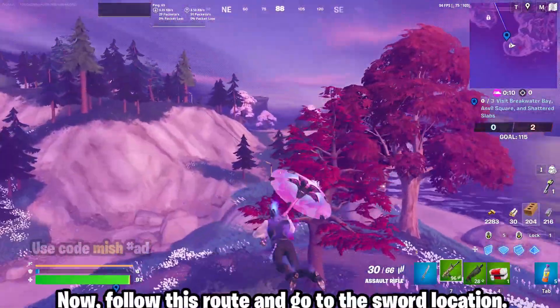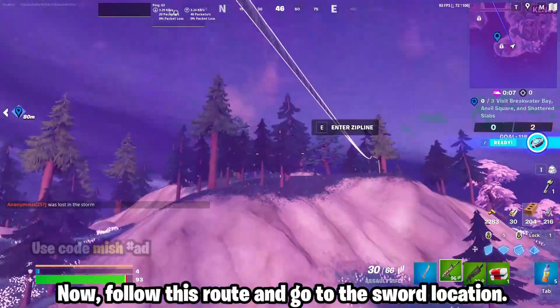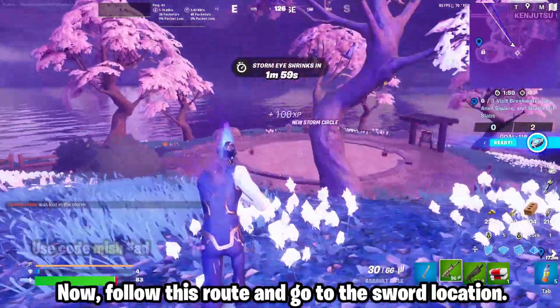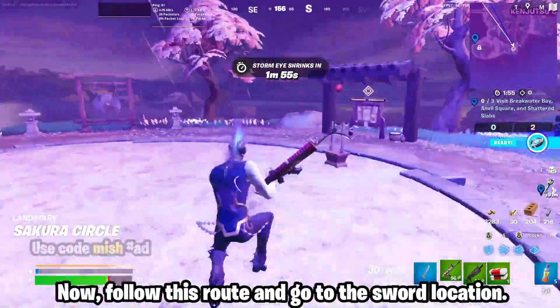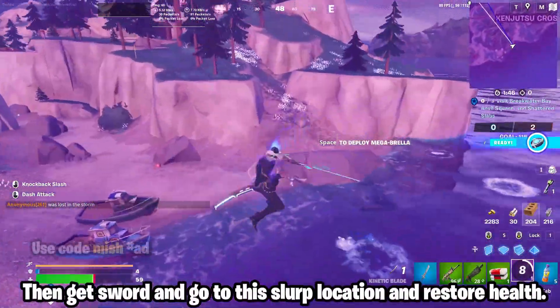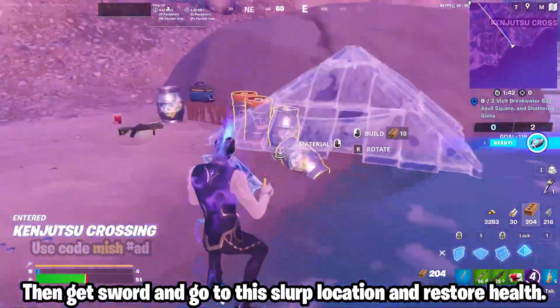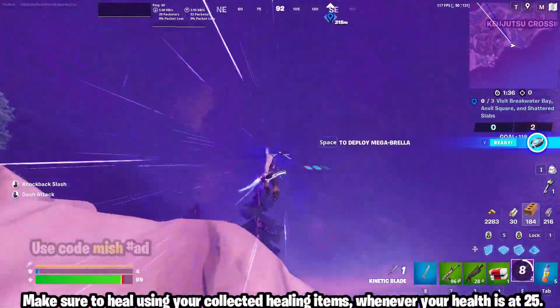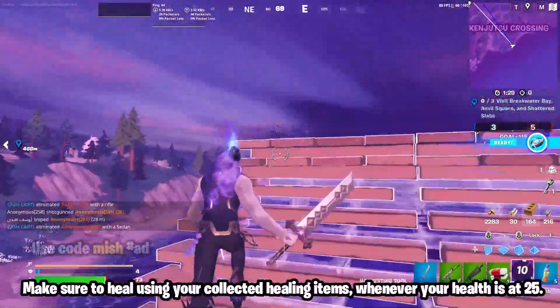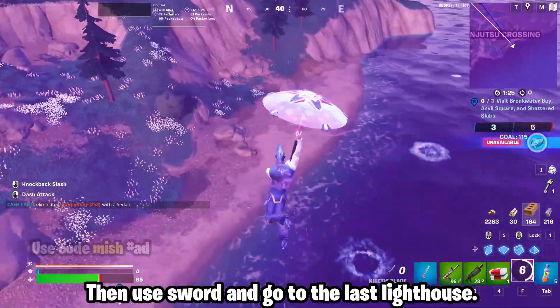Now follow this route and go to the sword location. Get the sword and go to this slurp location to restore health. Make sure to heal using your collected healing items whenever your health is at 25. Then use the sword and go to the last lighthouse.